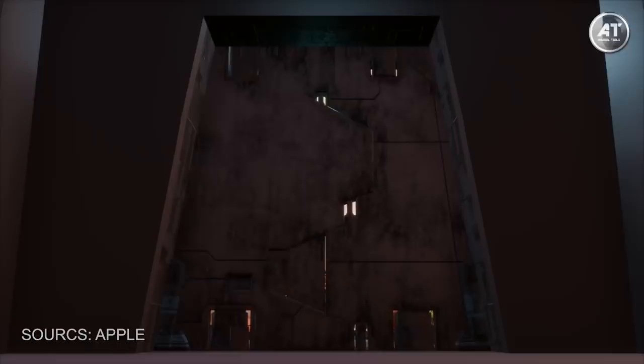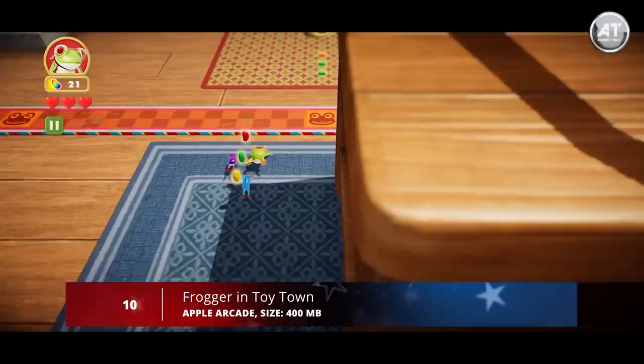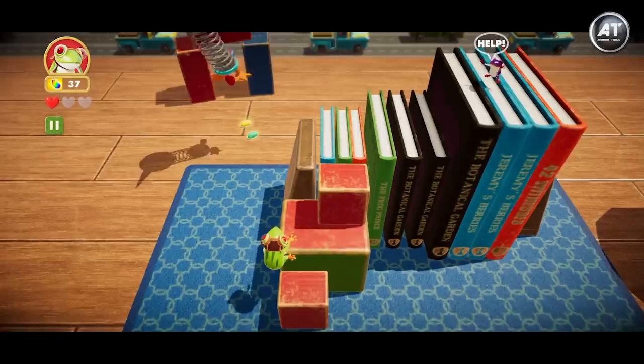It costs five dollars per month for an entire family and your first month is free. Now without further ado, let's get started. Starting off at number 10, we have Frogger in Toy Town. This game is similar to most other mobile puzzle games and each stage has three tasks that you need to complete to collect coins.